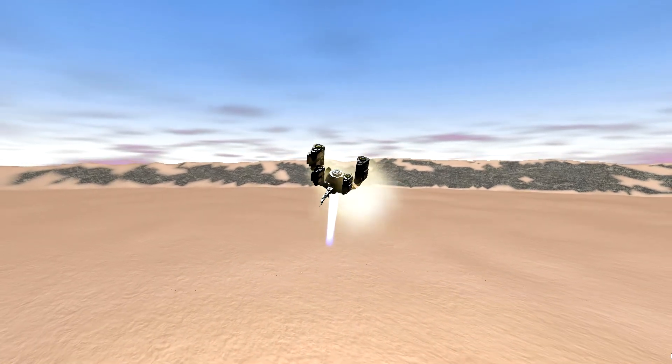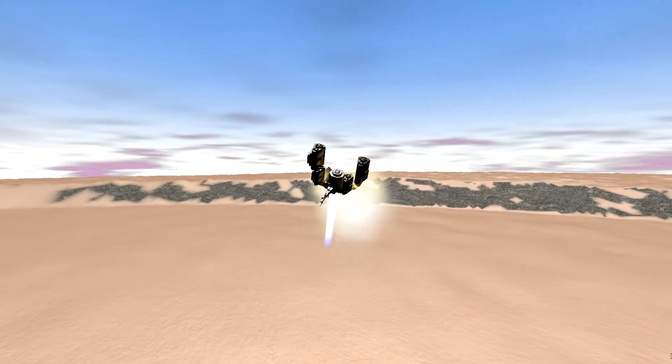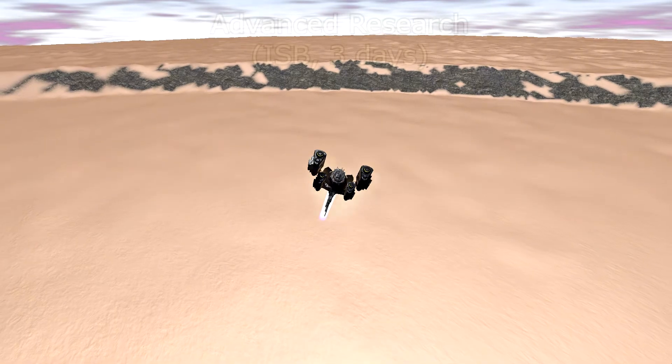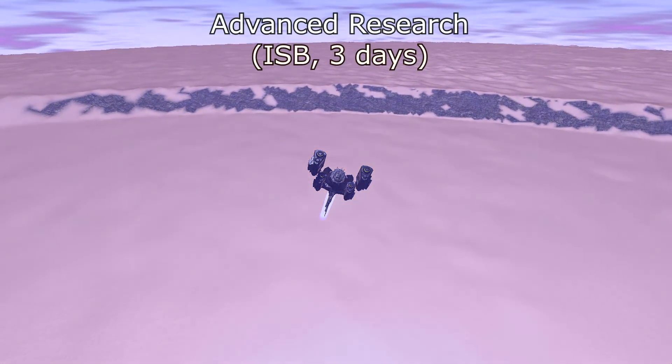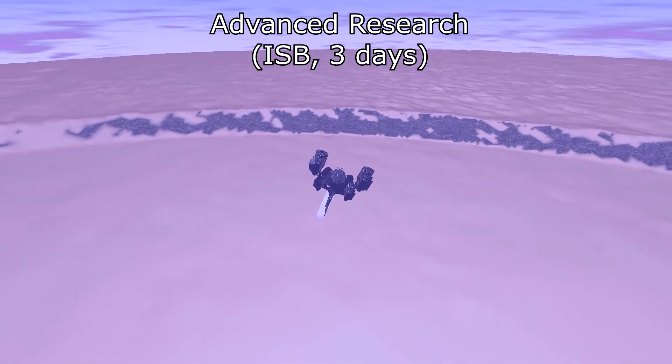So basically you start off by going to your inner space base and clicking on Research. There is a new option there called Advanced Research. This will take you three days to research and what it basically does is it allows you to research the Research Complex.